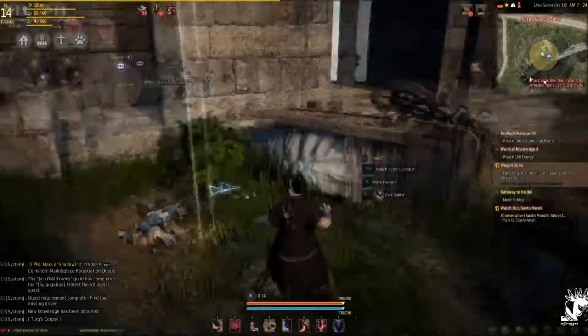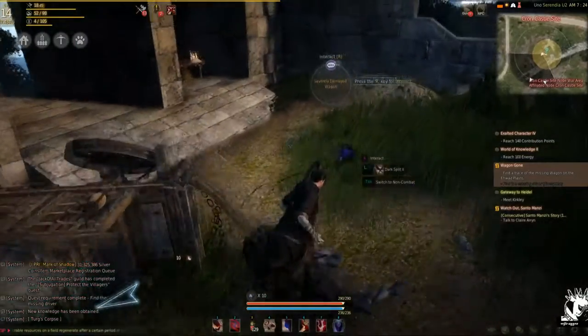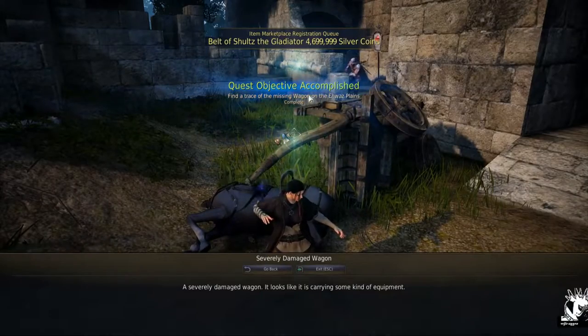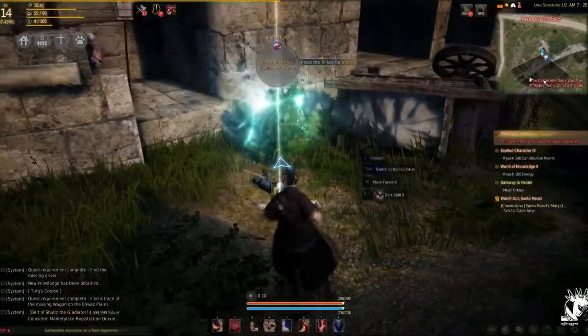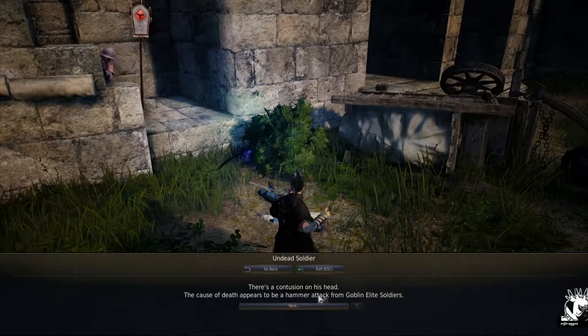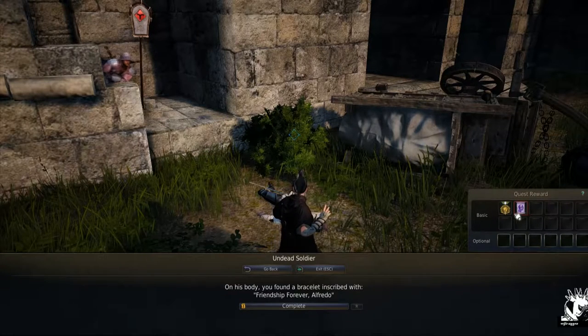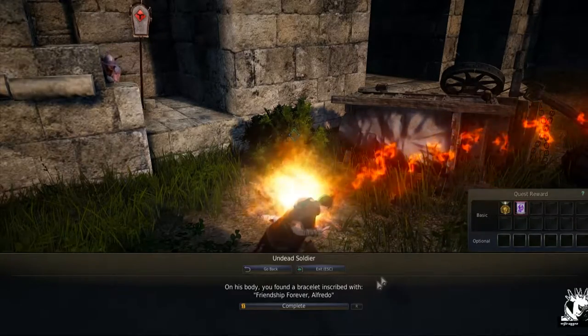It tells you to look at the wagon, but what you really need to look at is the horse. If you're playing the game, sometimes the little hot spot for being able to interact with stuff — the R button — it can be a little wonky. I was kind of lucky that it immediately shifted over to the horse, but sometimes you can wander around and get bushes and trees and shrubs. So just make sure that you look at the horse, not the wagon, and you should be able to progress it pretty fast.